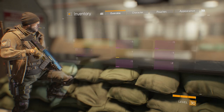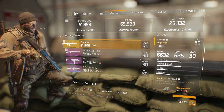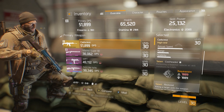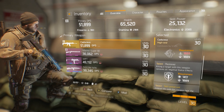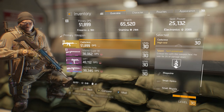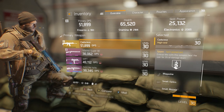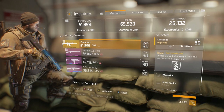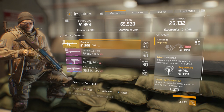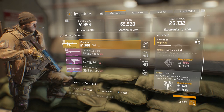Let's take a look at the talents. Cool Headed: performing a headshot reduces all skill cooldowns by 5.5%. Restored: killing a target with this weapon removes all negative status effects. Self-Preserved: critical hits with this weapon heal the user for 3% of damage dealt. It's an awesome set of talents — I particularly enjoy Restored and Self-Preserved.